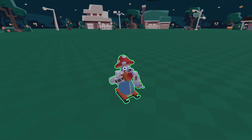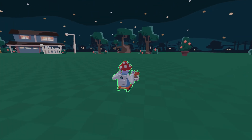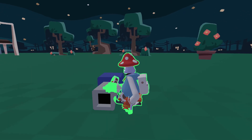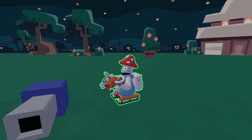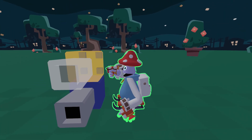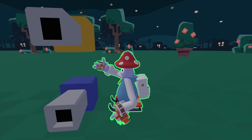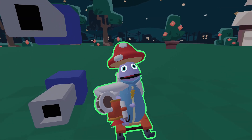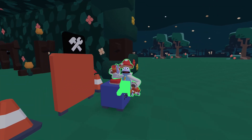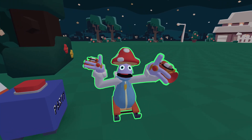Place the party button near the front, and then take the party cannon and place it right on the ground. I recommend pulling out another party cannon, putting it up there, and coloring it the same color.